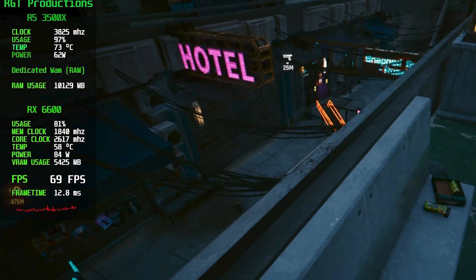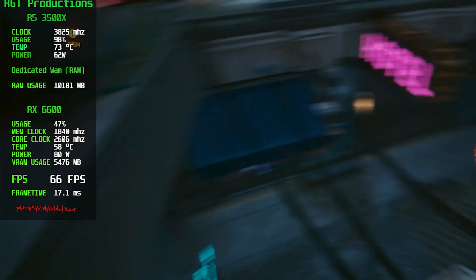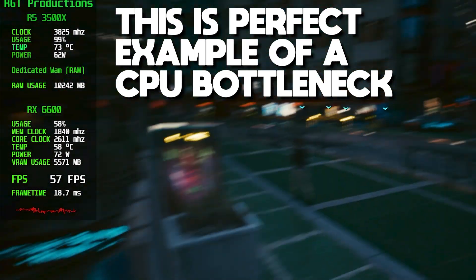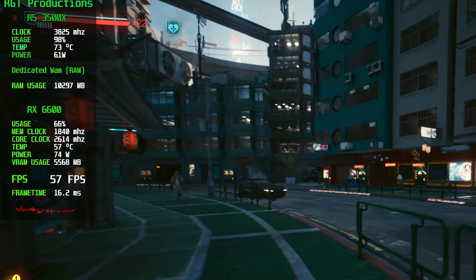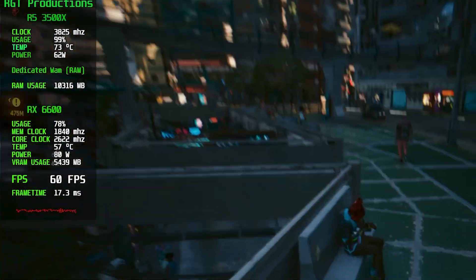The only way to fix this is by making sure your GPU and CPU are balanced. The way to check this is by downloading RTSS and watching your GPU and CPU usages. If your GPU is getting close to 100% that means it's being used at full power, which in most cases is good. But if your CPU is at 100% that is bad — it means your CPU is not fast enough to send enough data to your GPU, so your GPU will be useless, which can cause stuttering. The only true way to fix this is by buying a faster CPU.